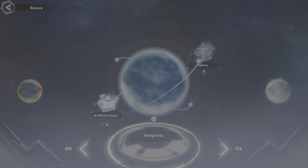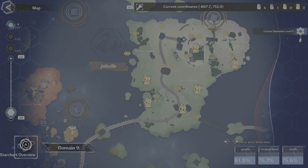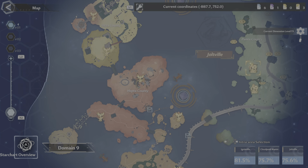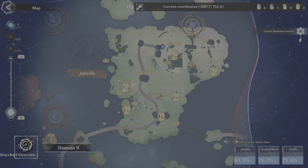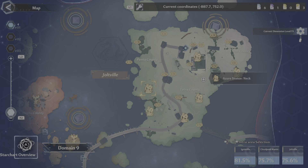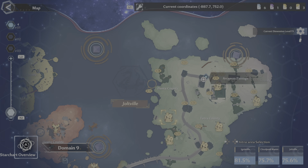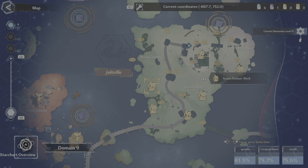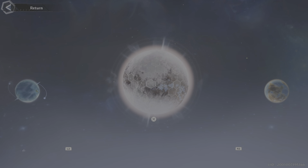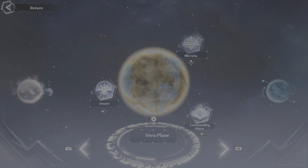For players in Domain Nine, the statues at certain upgrade levels will provide you with a nucleus — and some of them provide gold nucleus as well. These are also a good place to find free red nucleus.